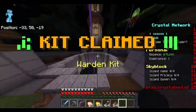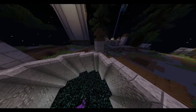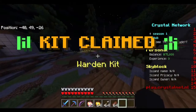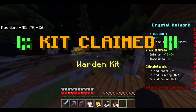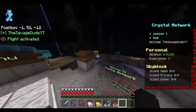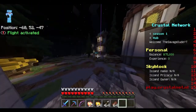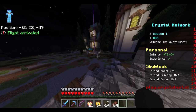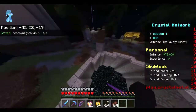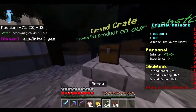Over here we have the boss arena where you can fight bosses. If you have a rank on the server you can fly around with /fly. The boss arena is a cool custom feature — you kill bosses for certain items and they only spawn once every few hours.